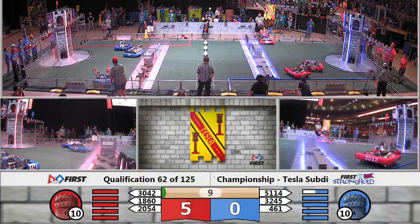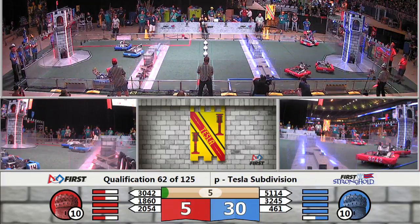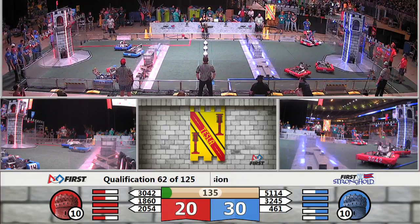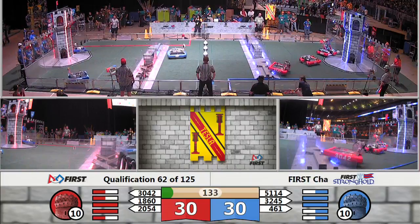Three blue machines down into the courtyard, all three red machines as well. Turning, facing the goal — shot goes over the castle wall for blue. In and out for the red alliance. Tough break for red.